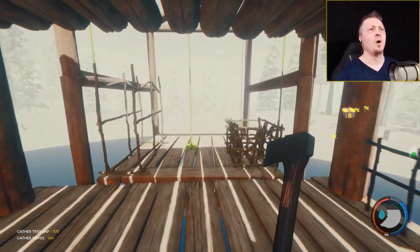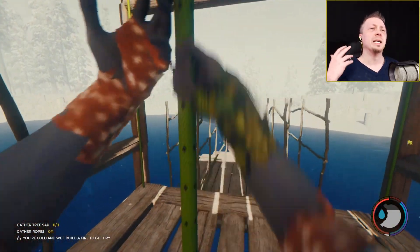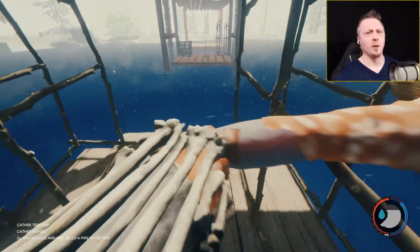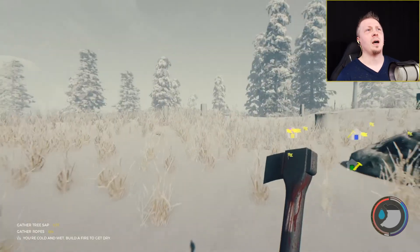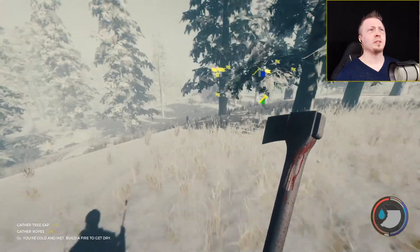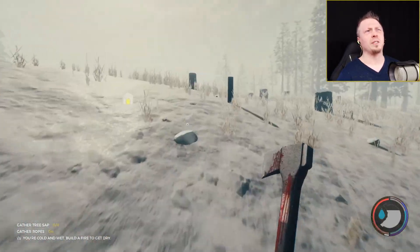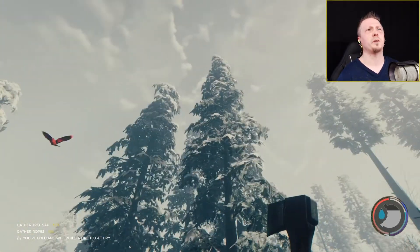Now they did tweak a couple of things. One of the things everybody's been asking for is that log sleds will now carry 12 logs. As you know, if you chop down a tree the minimum number of logs you'll get is four, so when you chop down three trees you end up with one log extra left over. Fortunately now the sled will carry 12 logs, so the only time you'll have extra logs is if you get a tree that drops five logs, which is possible especially with some of the tall trees.